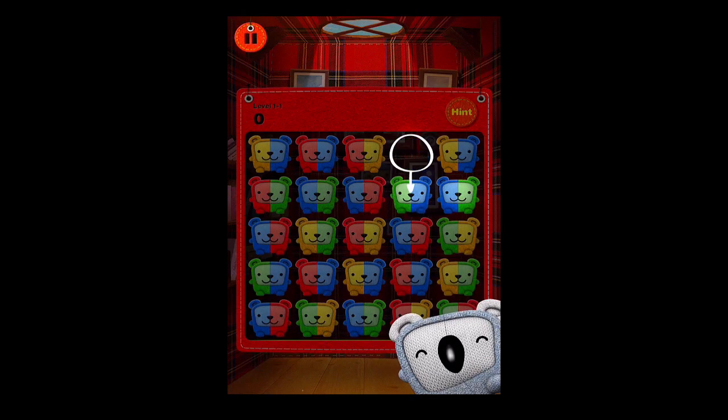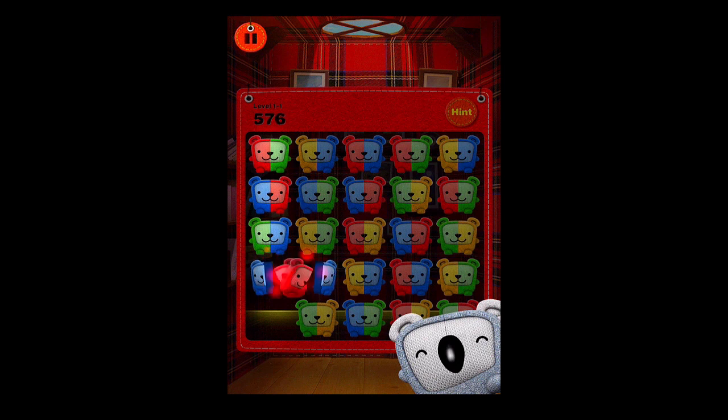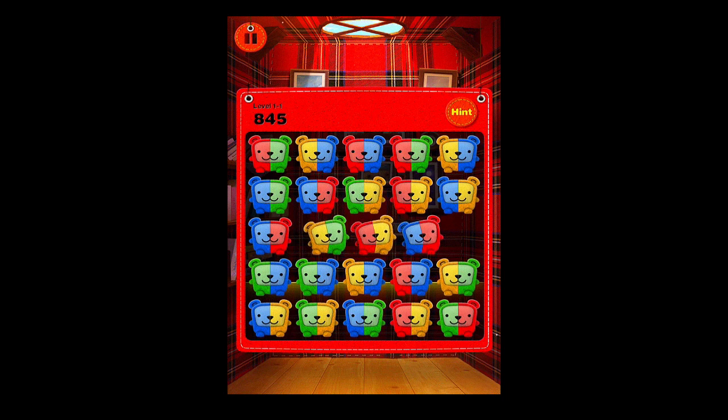Jemmy Bears by Piston Games is a pretty challenging matching game. It's played by matching two halves of the same color bear. The game offers four different modes including story, action, tactic, and classic. The mode that you start off in is called story. Jemmy Bear offers five different planets that are known as levels throughout the game. There's a generous amount of gameplay throughout this game and all the many levels that are available are on each planet.